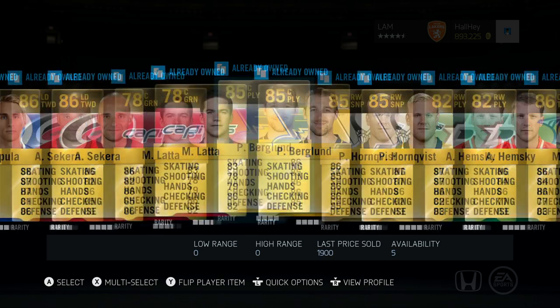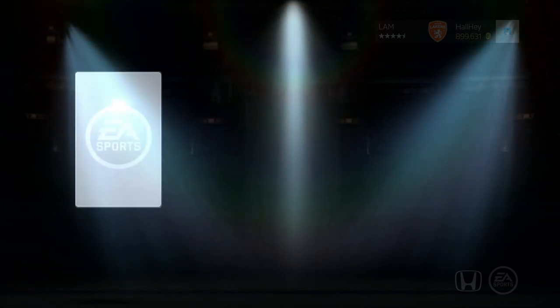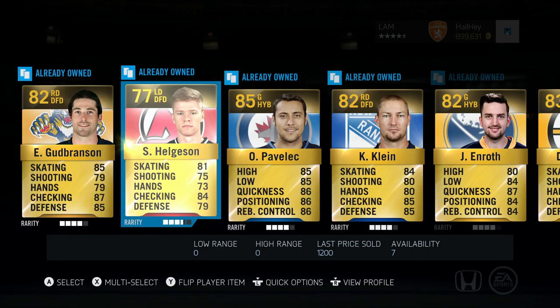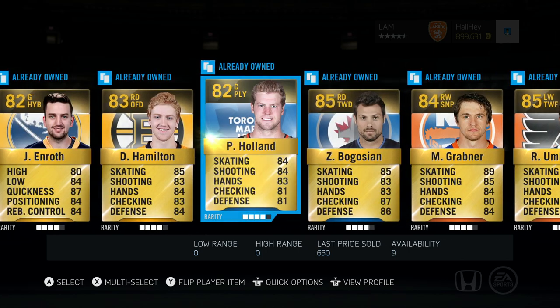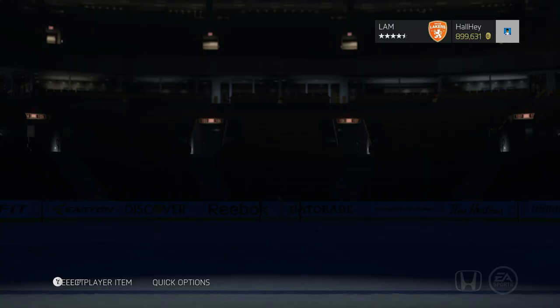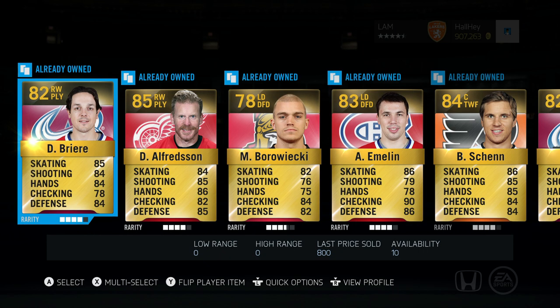Next pack: James Neal again — the real deal. Valtteri Filppula, actually a very good player on my HUT Roulette team, but that's just about it. I'm going to throw Martin Brodeur into the first line. You know what, I'm just going to open up all the packs right now — might as well beef up my team. Next pack: Helgeson, Pavelich, Klein, Hamilton... please don't tell me Bogosian's the best player. Cammalleri — I think that's the third time we pulled Grabner. Quick sell. Three more packs to go — can we pull a second Team of the Week?